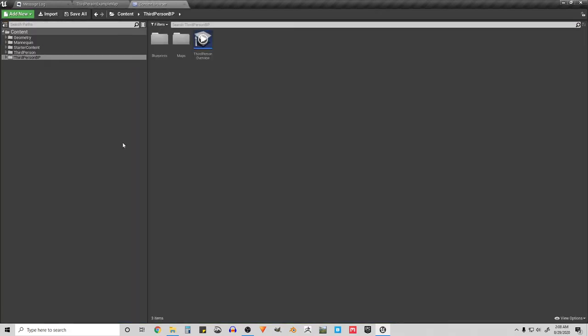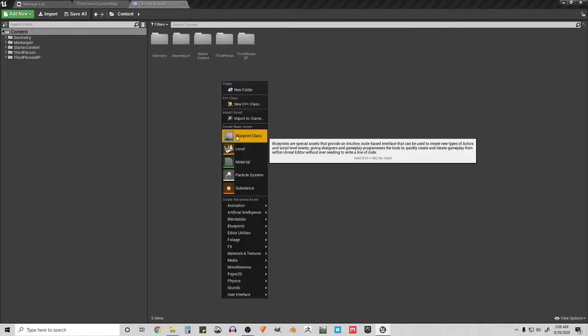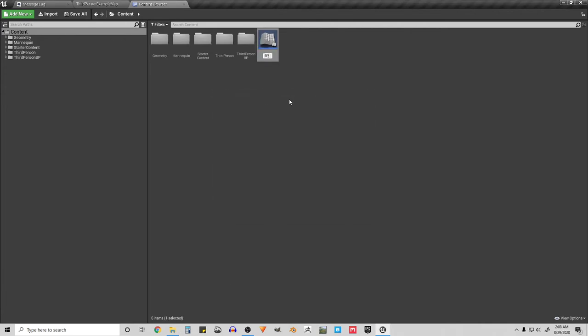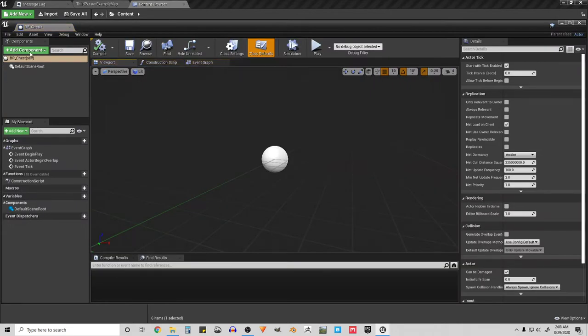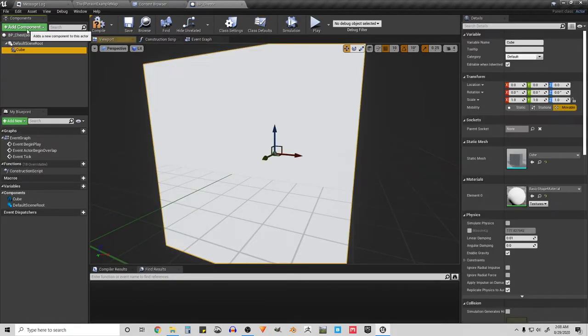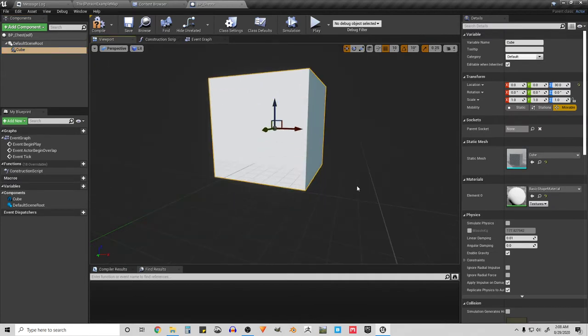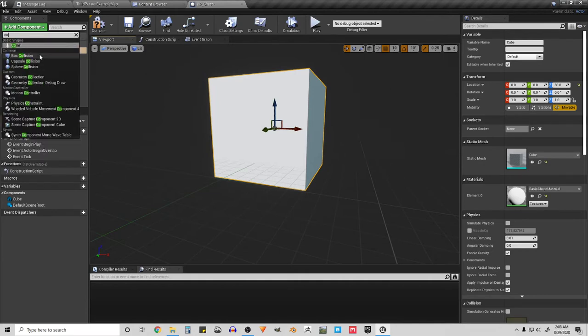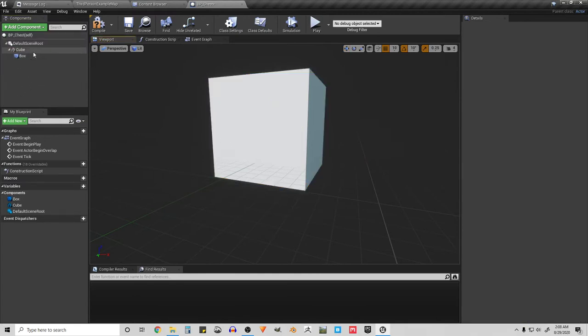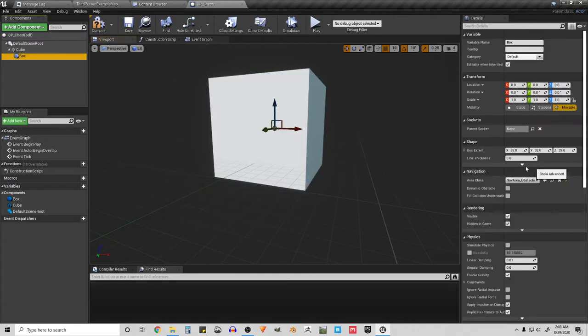First we're going to need the treasure chest, so I'm going to create a new Blueprint class — an Actor — and call it BP_Chest. I'll open that up and make the chest a cube, then give that cube some collision so that when you walk up to it it'll equip the weapons. There's a box collision here and it's already parented, so that's perfect.